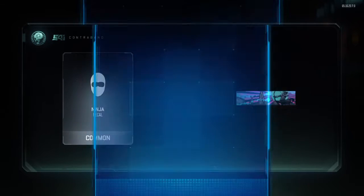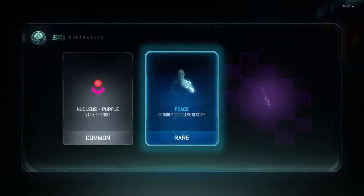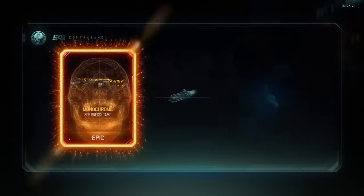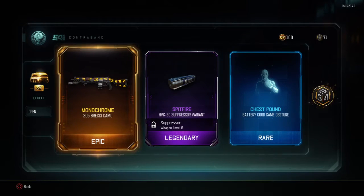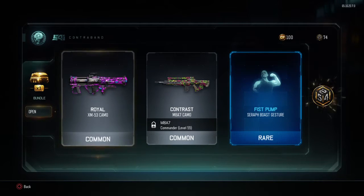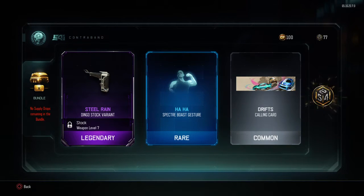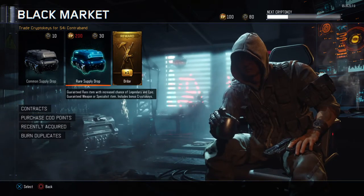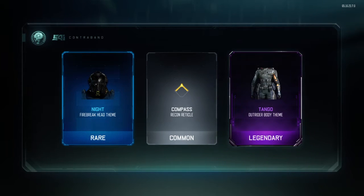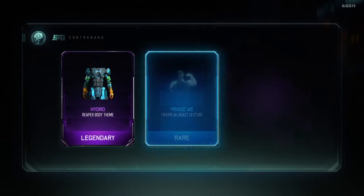At the end we'll look at all the gestures and clothes I get from the black market. Oh nice — the mustard and ketchup camo for the knife! Nice. Rainbow supply drop, two more. I hope we might get a weapon. I really want the FFR or the HE 40. We've got 80 crypto keys — we'll open three of them. Oh, that looks awesome actually — that night theme for the fire brick!